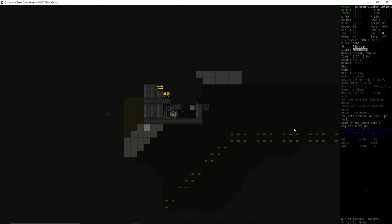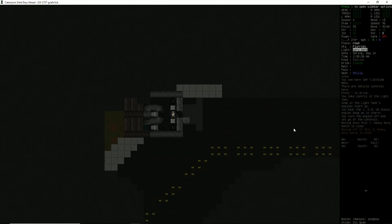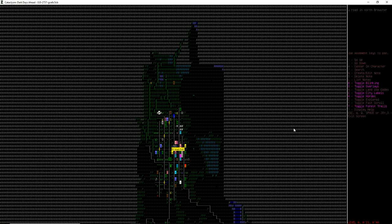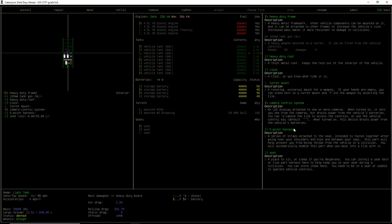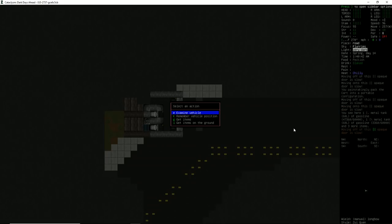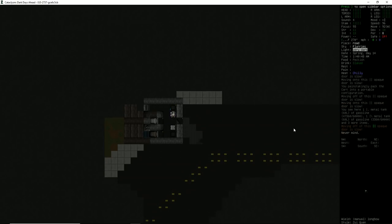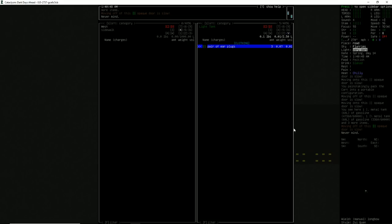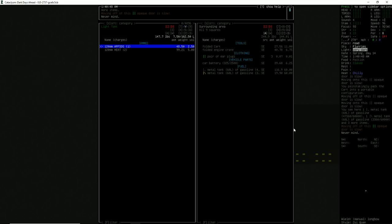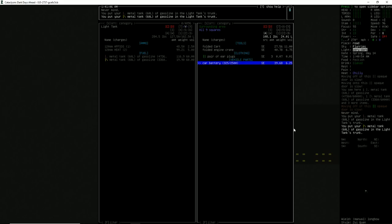Oh my gosh, it actually will work! It's got 2% diesel — I don't know if this is going to make it all the way down to our little base, but we'll try to do this for fun. We're going to fold our vehicle. We've got our vehicle folded on the ground. I can use the A symbol to go up here for the trunk — can I put the giant 60L thing of gasoline inside here? That's got space for it! Folded cart, folded engine crane — everything is right now sitting inside this trunk in our tank.